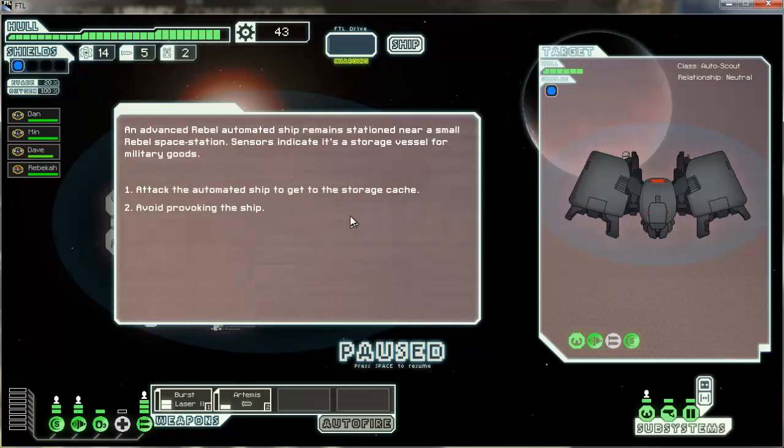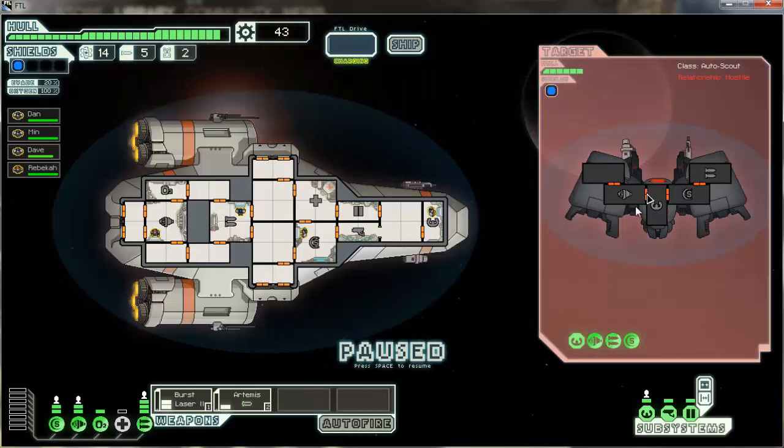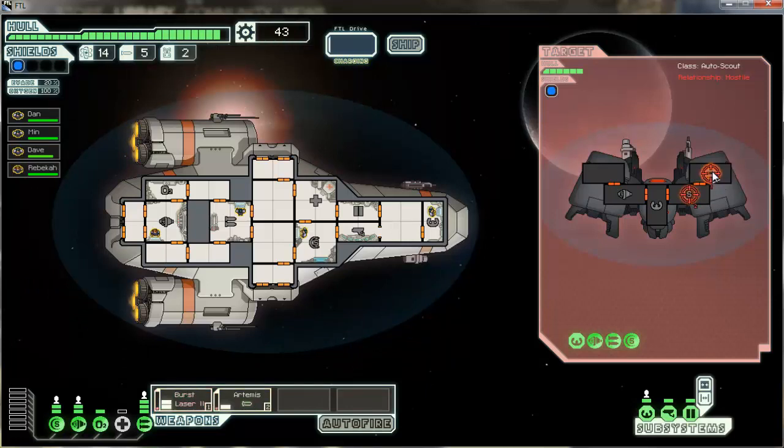Advanced Rebel automated ship — sensors indicate a storage vessel for military goods. It's Rebel. Missile to shield, and then I'm going to laser down the weapons. The Table is doing kind of well. Oh shit, that's some oxygen damage — let's have Rebecca go and fix that. First laser, more of the weapons down.